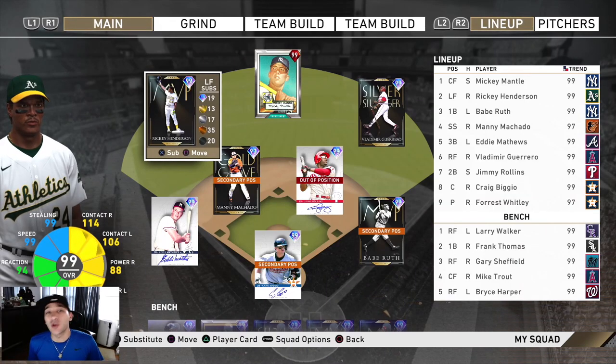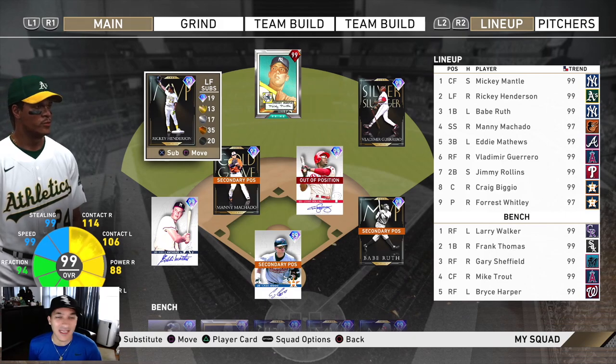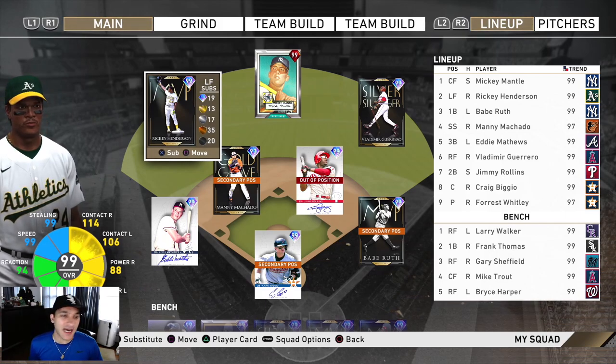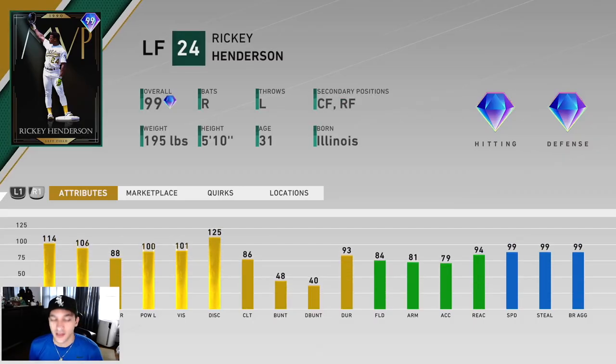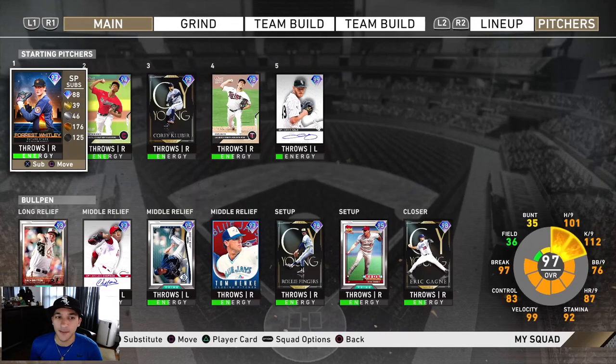What's up, bringing you The Show 20. New ranked seasons means we got more debuts. We got the 99 Ricky Henderson — since we just got him in our last World Series pack — he has 114 contact versus righties, 106 versus lefties, 88 power versus righties, and 100 versus lefties with 101 vision. Diamond tier defense, 84 fielding, 99 speed. Looks like a very good card.